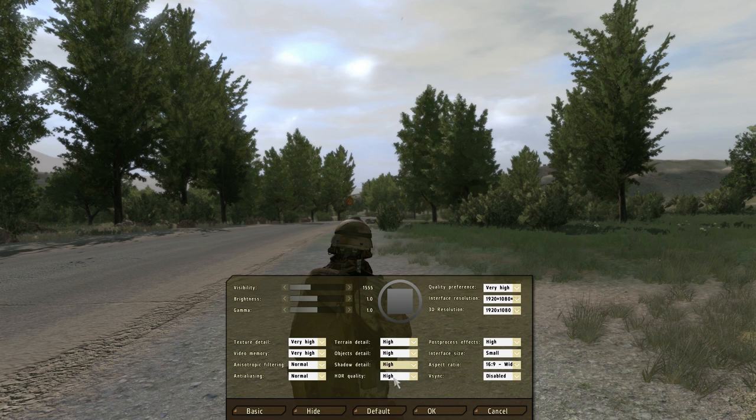High dynamic range quality — some people aren't familiar with this option. The best thing to do is look up HDR photography on Google to see examples of what it does, because in game the difference in the brights, whites, and darks in lighting isn't always noticeable. Post processing is a clear one to see — when disabled everything becomes crisp and clear, but at high you get motion blur and depth of field, which I personally like. It makes everything look more in-depth and realistic. It may save you a couple of frames but it's personal preference.